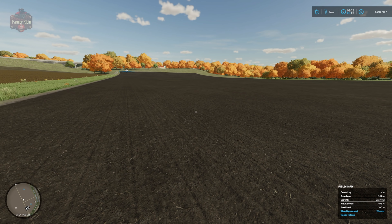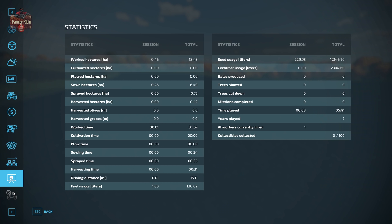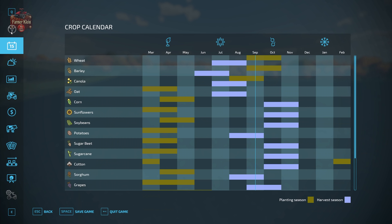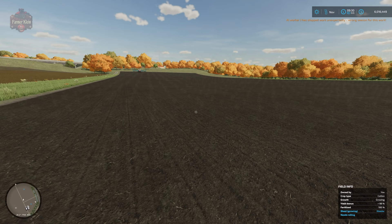I'm using the game with seasonal growth turned off, simply so we can see how the crops grow without worrying about the seasonal calendar. If you are playing with seasonal growth turned on, cotton can be planted in February and March, and you can expect it to be ready to harvest in October or November.